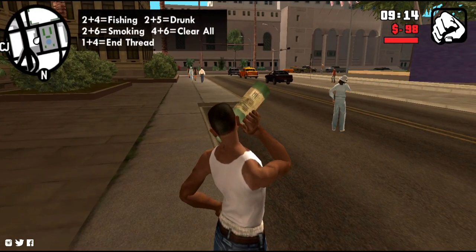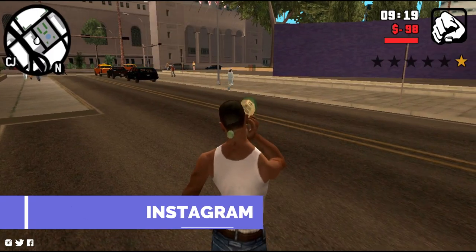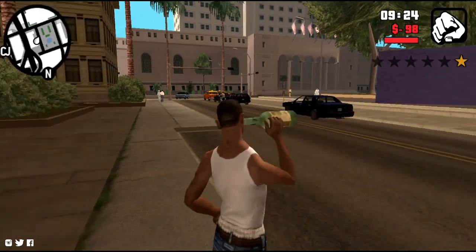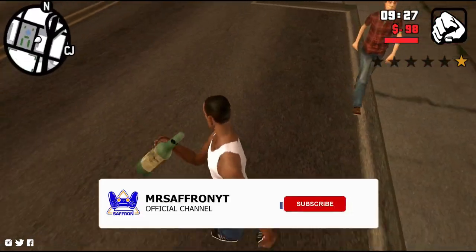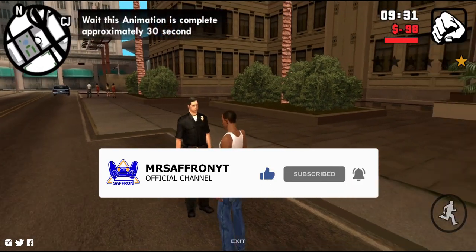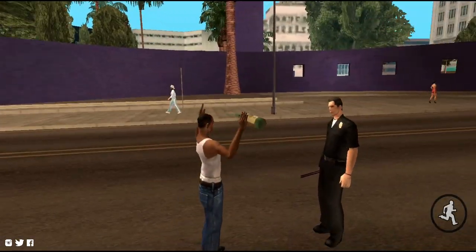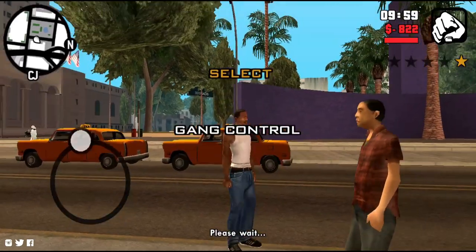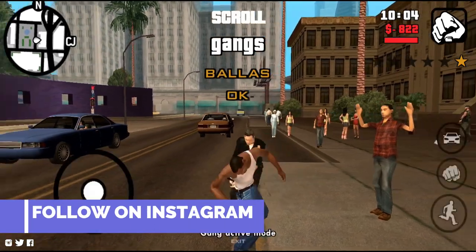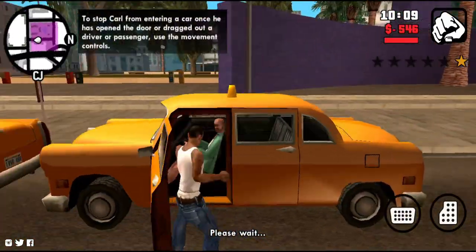When the wanted level comes and the police have caught you, the animation in GTA 5 is like 'busted' or 'wasted.' In this case, it is the same — when you are taken by the police, you will see the busted animation, which is full GTA 5 style, and it seems very amazing. You will get to see these things, and although I have made many videos on this, you will find all of it in this CloScript.